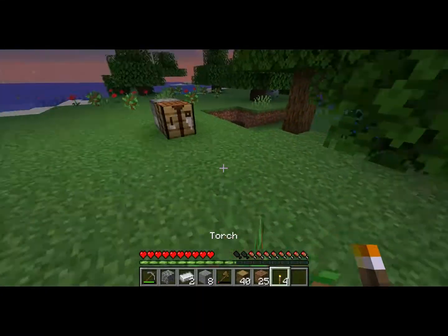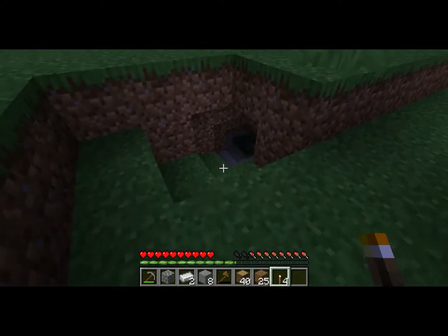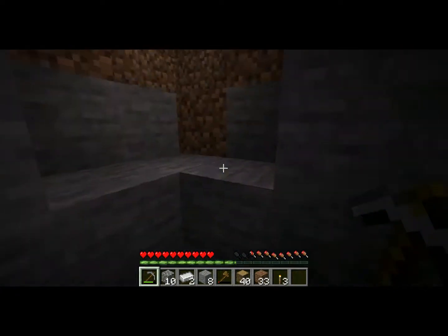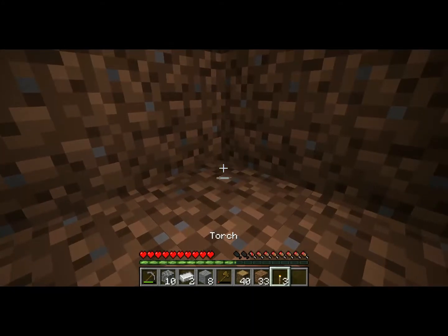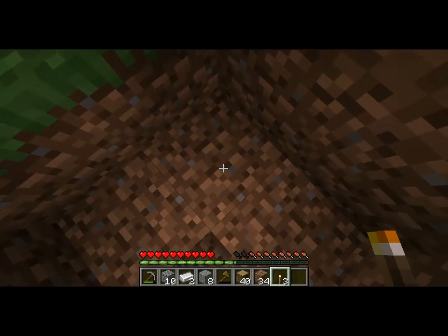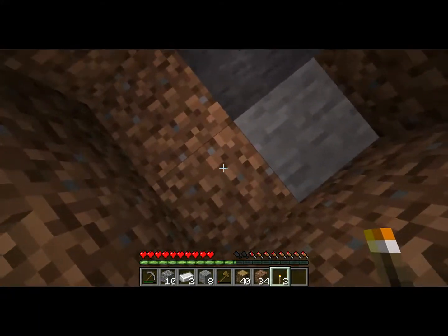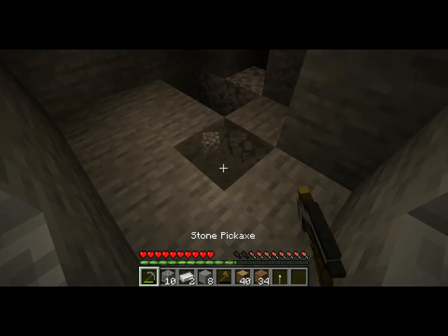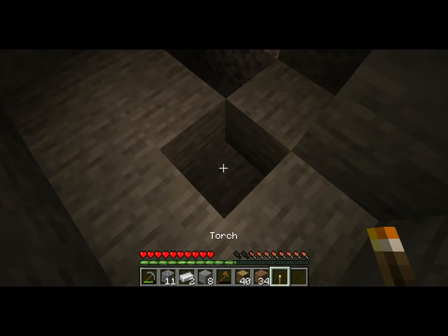Now that we have our torches we're going to go ahead and place them. I like to place them every two blocks — one here, skip two, one here, skip two — and we're going to have to mine down as we go.